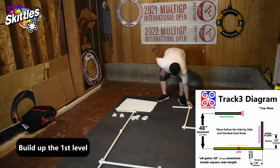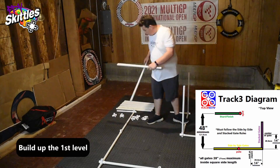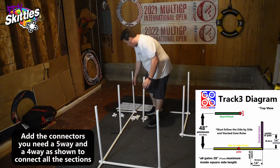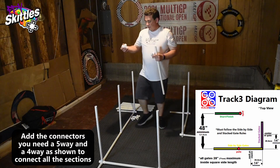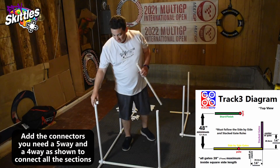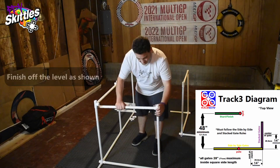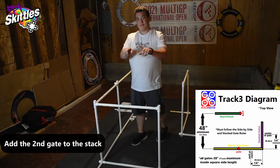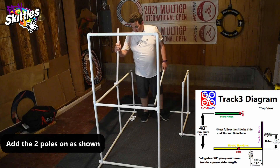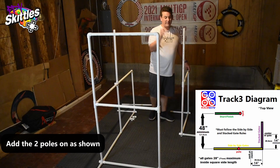Now that we've got our base laid out, let's go up one level and put the connectors on this level. Specifically, you're going to want your five-way right here in the middle and your four-way right here. Then cap this off, and we're going to want a flag right here in the center and a flag right there.